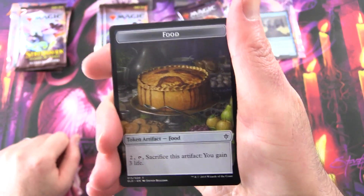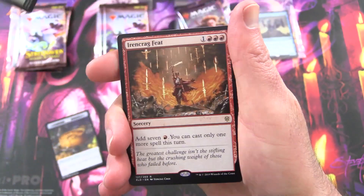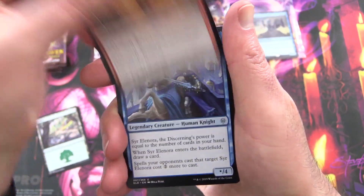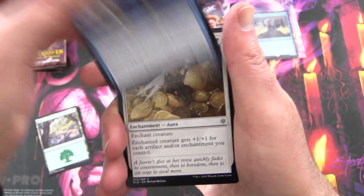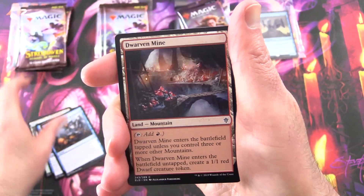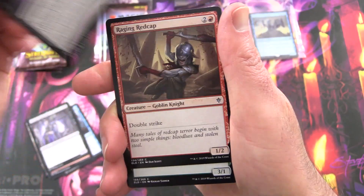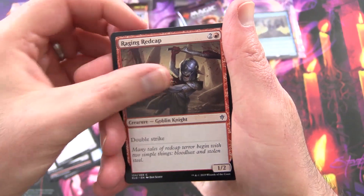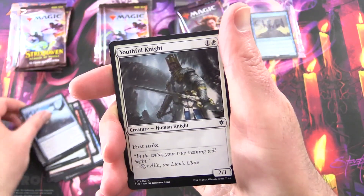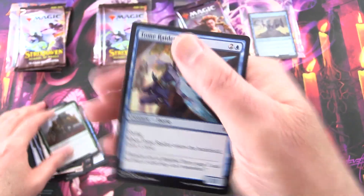Starting off with a Food Token, a Forest, and the rare is Eryn Crag Feet. Along with Sir Eleanor the Discerning, That Glitters - I think that's over a buck - Turn Into a Pumpkin, Dwarven Mind, Wicked Guardian, Malevolent Noble, Raging Redcap Creature, Goblin Knight, Marilief Rider, Henge Walker, Witching Well, Youthful Knight, Wildwood Tracker, and Tome Raider.